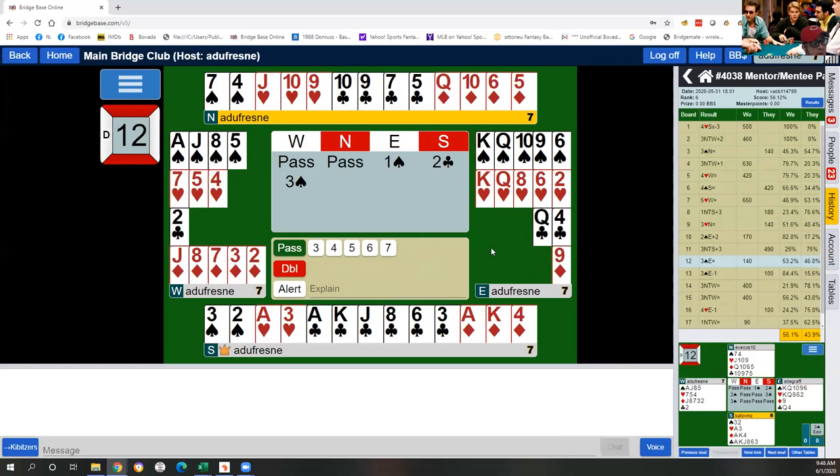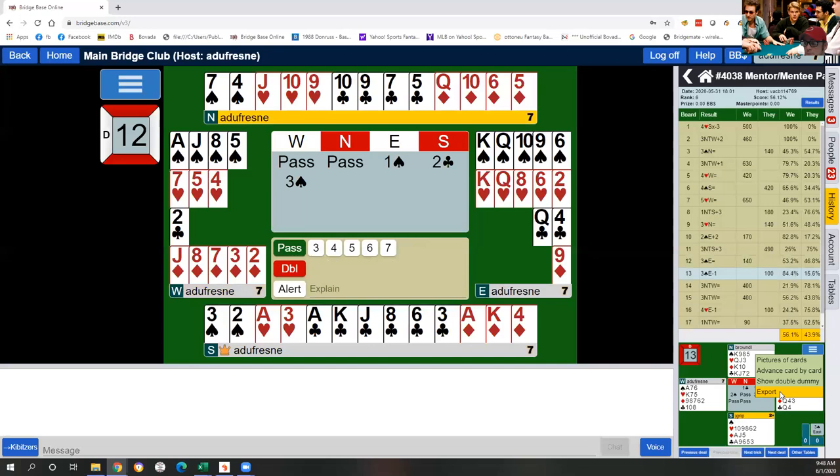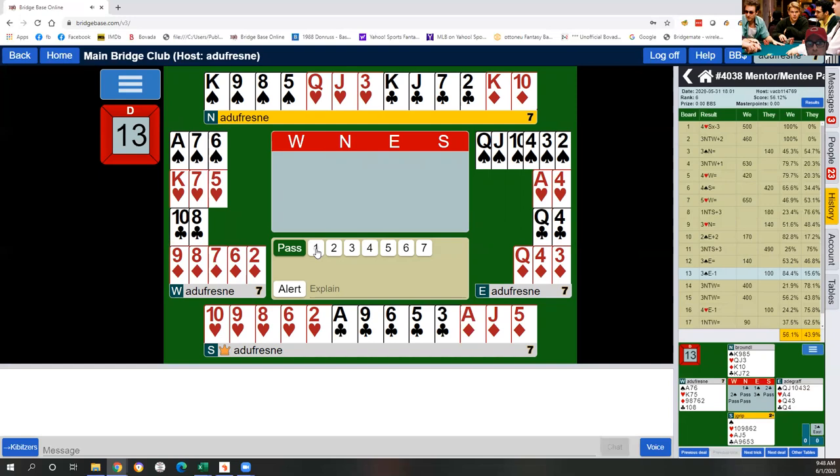One more example: hand 13, the very next hand. This one went one club by North, and my partner overcalled one spade. First of all, if I were South I would not give up on hearts, so I would introduce hearts by using a negative double. Double here would be takeout for the unbid suits with an emphasis on any unbid major. The reason I'm not bidding two hearts is because my heart suit isn't great and two hearts shows 10 points.